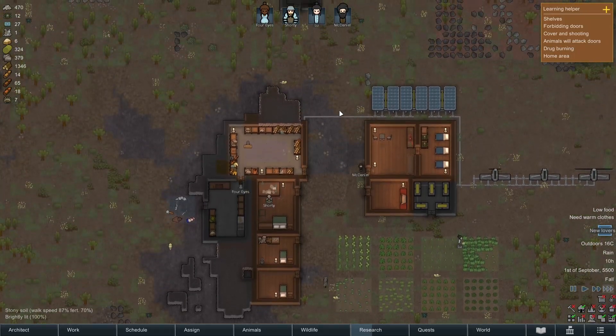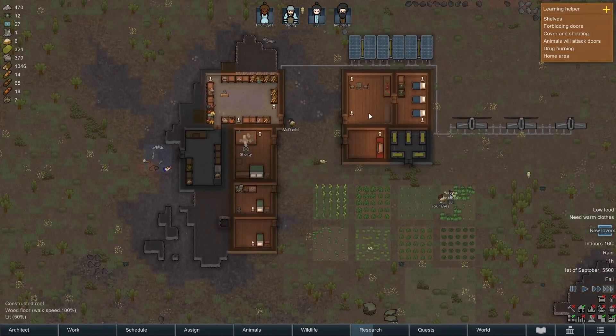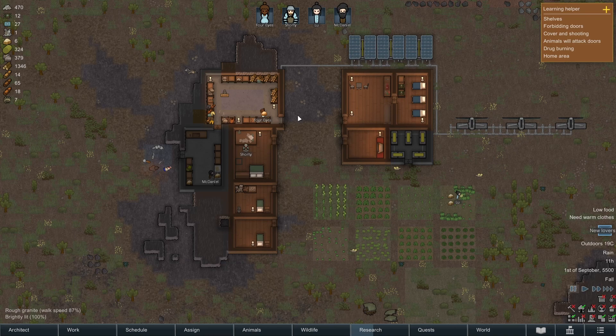We can sell these pieces of art as well, hopefully. Rice — okay, perfect, we've got some food on the go. I want this electric smithy to be done — but we don't have the components for it. We probably need a smithy to make components. Damn it — okay, we've run out of components, we need to trade.